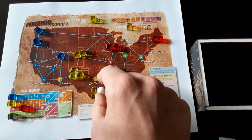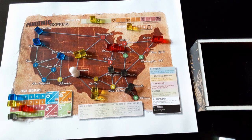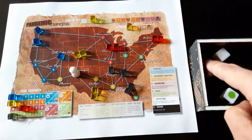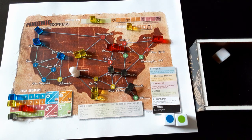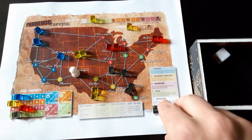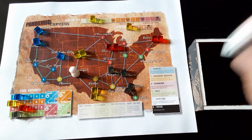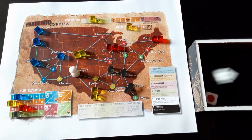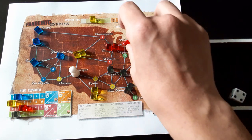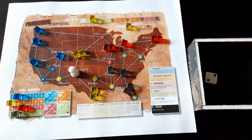Turn three: I want to hit this area, so I'll move and treat three times. For research, I'll keep blue and green — I don't like to reroll because that brings up black dice more often, so I want to keep that under control. We infect two cities: black and white both have to be rerolled, giving us blue three here, and red four here. Our roll is Emergency Responder — I can fly to Atlanta or Detroit for one action.